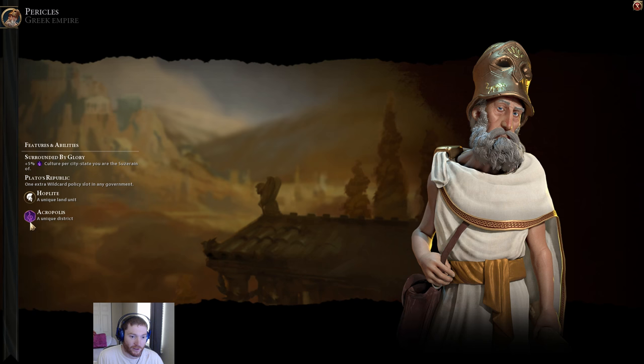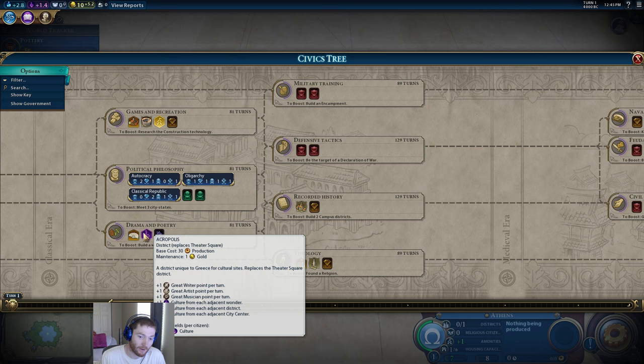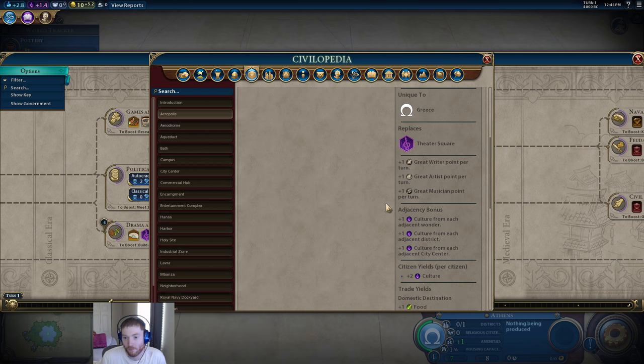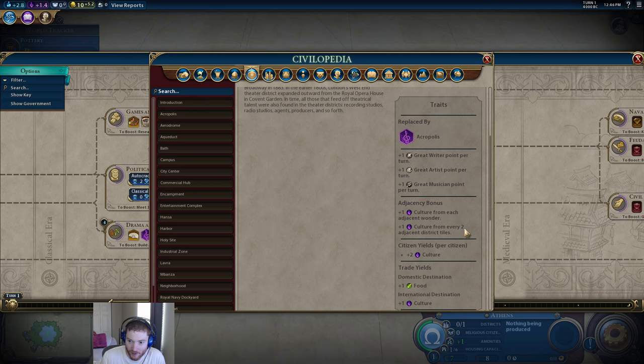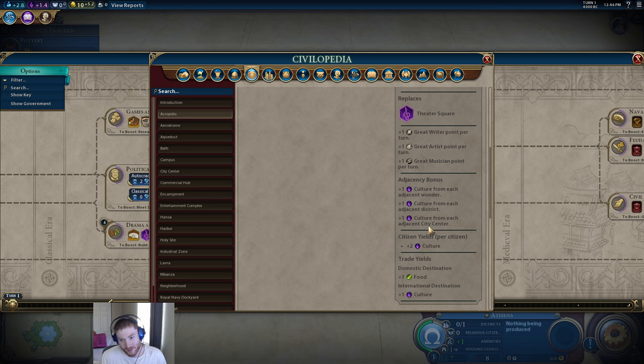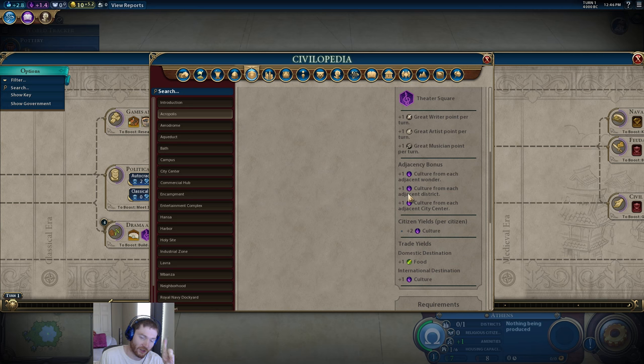Alright, that brings us to the final bonus of Pericles' Greek Empire — let's talk about the Acropolis. As is true for all unique districts, it does not count towards your district cap, which is quite nice. Let's go actually have a look at it. It is plus one culture for each adjacent wonder, plus one culture for each adjacent district — which is better than the theater square, which gives plus one culture for every two adjacent districts — and then plus one culture for being adjacent to the city center. I believe the city center is also a district, so if you place the Acropolis next to your city it gets plus one culture for being adjacent to a district tile and plus one again for the city center, and if you put another district next to it, another plus one culture.